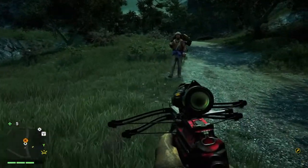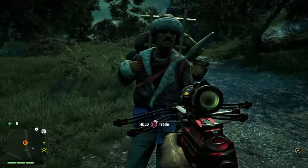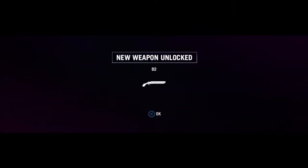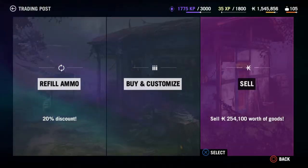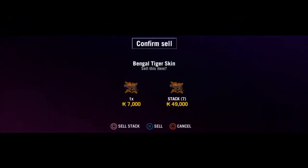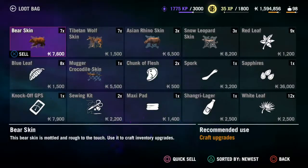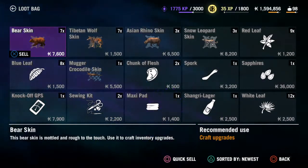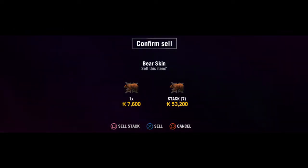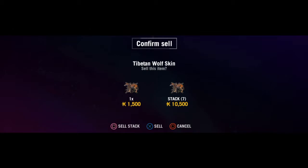Go talk to the merchant here. I unlocked some new weapons but that's neither here nor there. Anyway, you can go sell these — look, Bengal tigers go for 7k each, a stack of 7 for 49k. Bear skins go for 7600, that's even more than a tiger. See how easy that is.